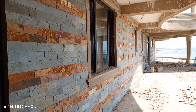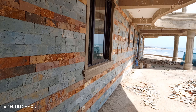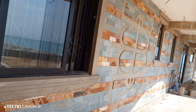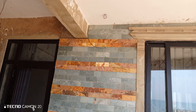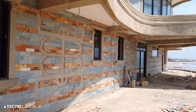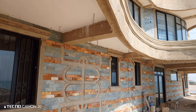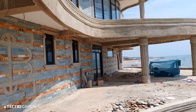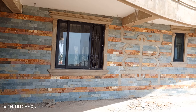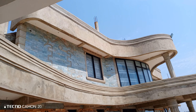This is also marble stones, but the color here — we are mixing the colors. We have made a design for this customer whereby there is a gray and a tiger stone, as you can see. It is looking so beautiful. You can also give us a call, and we will come and do an amazing job for you, just as we are doing for all our customers across the country.